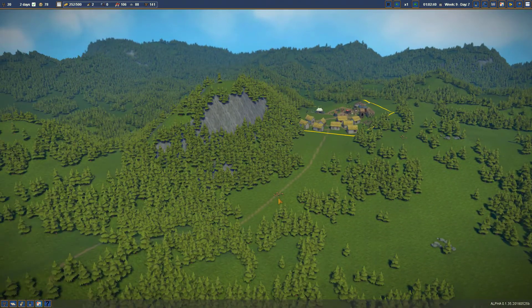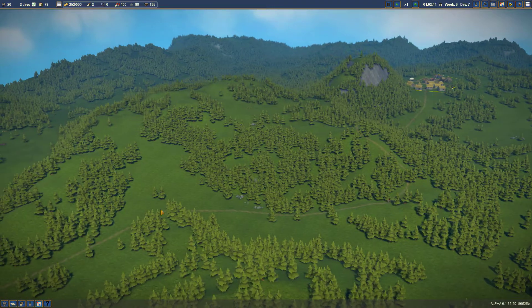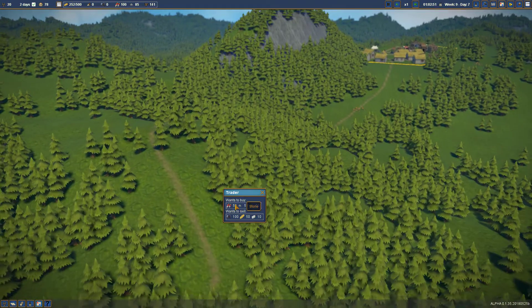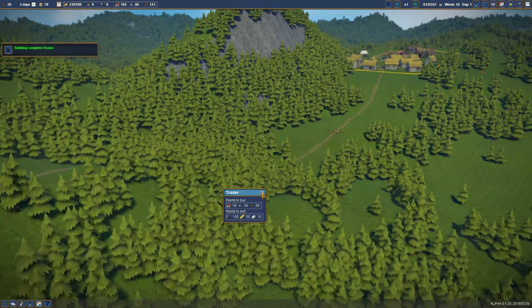Somewhere across the map - look at that beautiful path, this is our immigration path. Look at that, they avoid walking through the forest. There's our little trader - he's coming and he wants to buy 50 berries. We have lots of those, we could sell them. He wants to buy 50 stone - we also have that. He wants to buy 50 planks and will buy all that stuff if we let him.